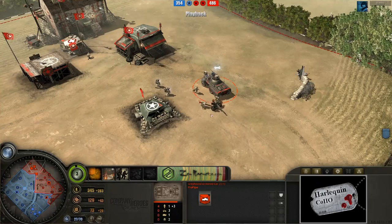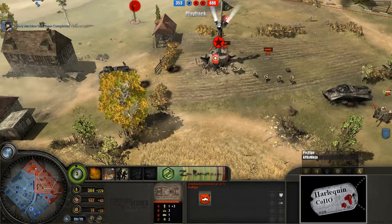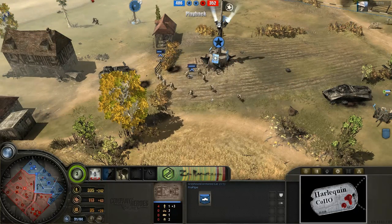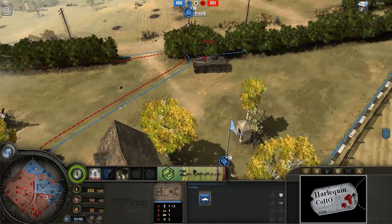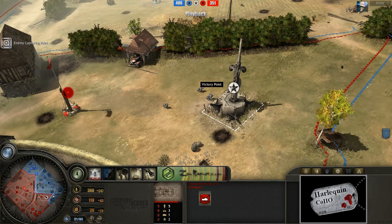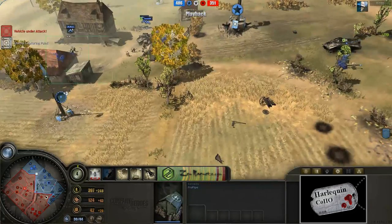Greyhound is almost completely done being repaired. I'm going to swap on over to ProPipe since I've been focusing on AFK Ninja for a little while. Note the change in colors on the mini-map. We can see this Puma is just prowling around. And now AFK Ninja finally is settling down and capping this victory point — he's got approximately two-thirds, maybe 75% of this map.